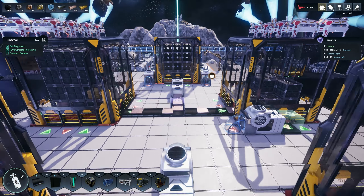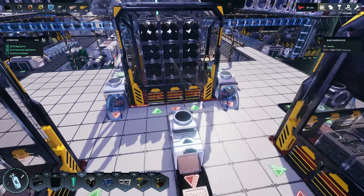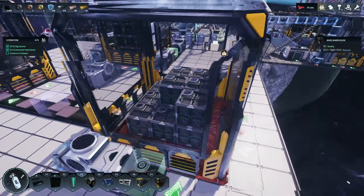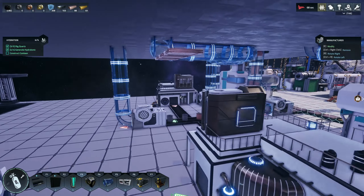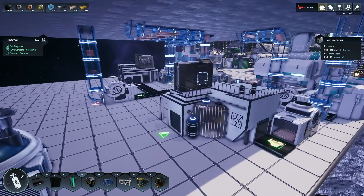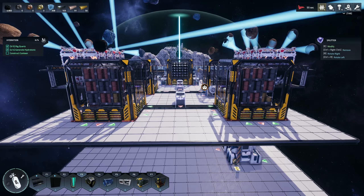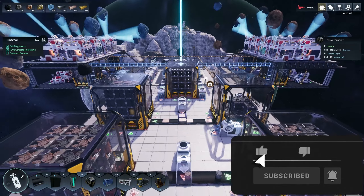We're gonna relay out everything and try things a little differently. The reason is this warehouse doesn't work as a splitter — everything always comes out of one output. Nothing's coming out here because it's all coming out of this one, which means this machine over here isn't working. So we're gonna redo this and make it better. Thanks for coming out — if you enjoy, like and subscribe!